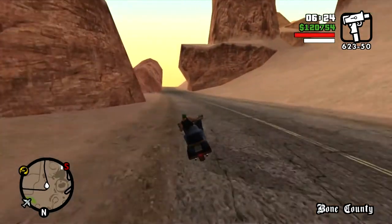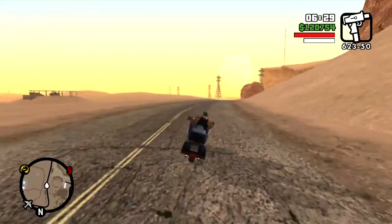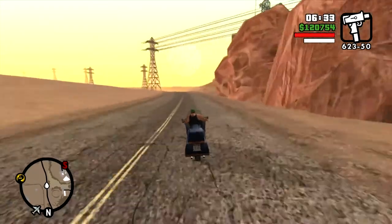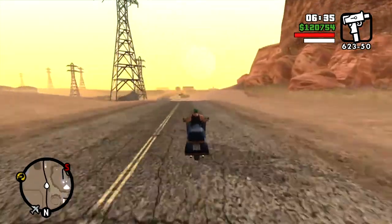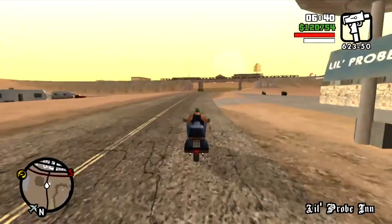I'm going to take CJ on a joyride and have him steal a plane so that he can store it in the hangar in Verdant Meadows, which I'm hopefully linking to in the upper right corner.